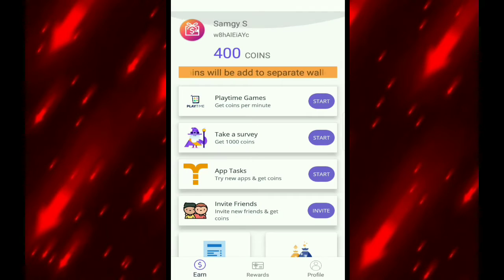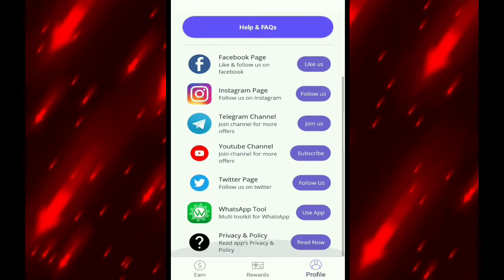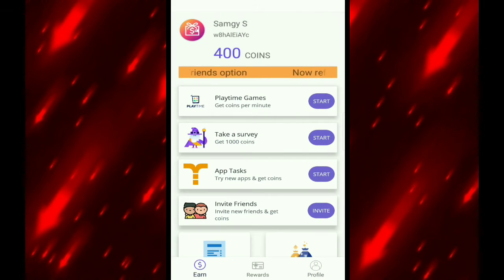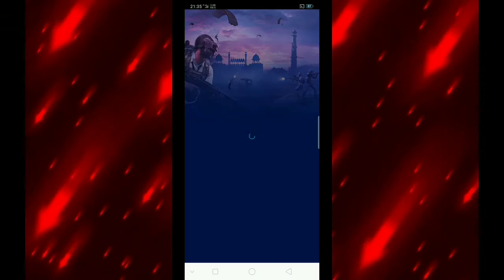If you have 400 coins and you have friends, you can get coins. If you have any code, you can get coins. You can download the app using a code to get coins.